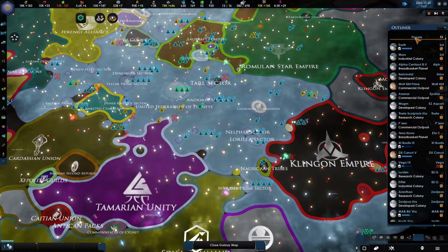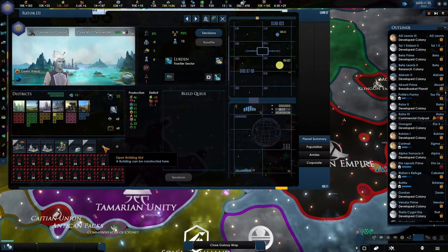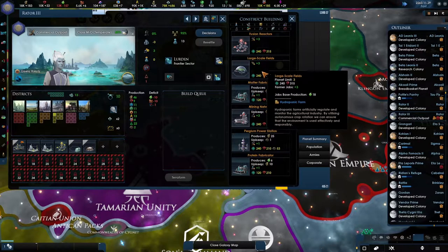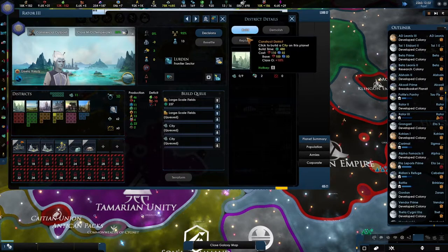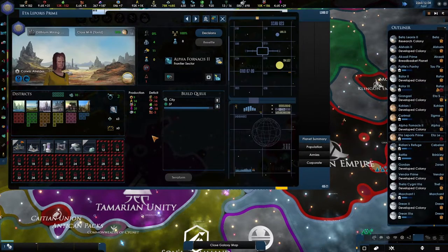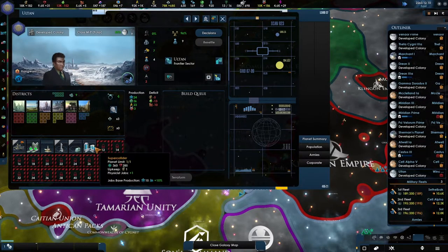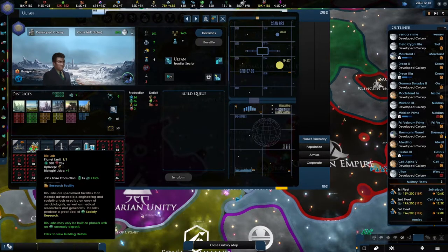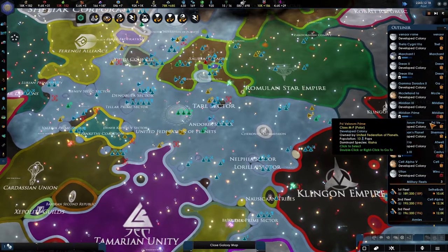It truly is a mess, but at least it's upgrading again — that makes me happy. Let's take a look at our planets. What's the biggest problem? We need a lot of food. Build a few, and we also need houses — so we'll build a few city districts. Biolab complete — that's actually an upgraded version, quite nice.